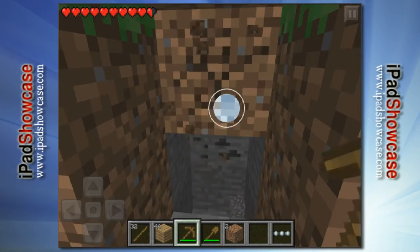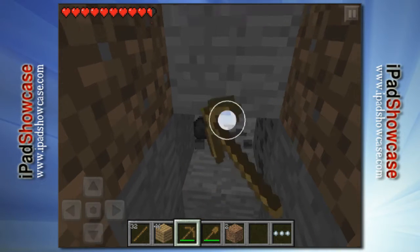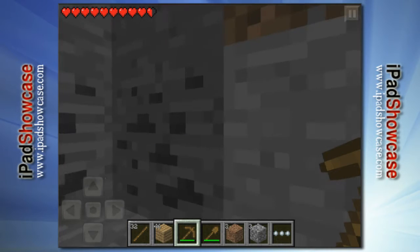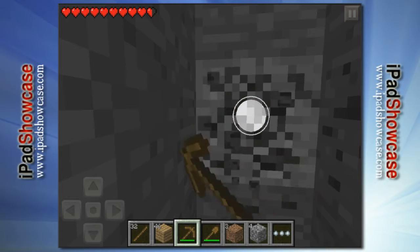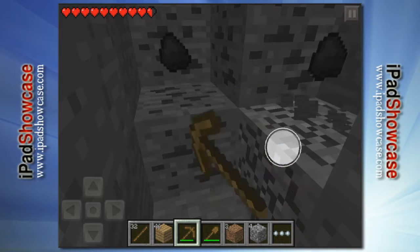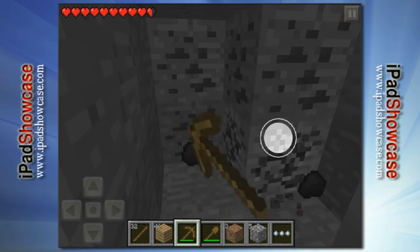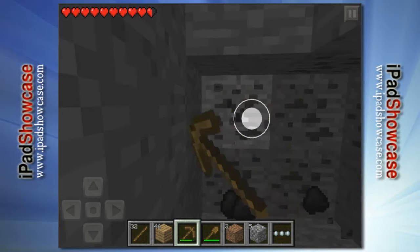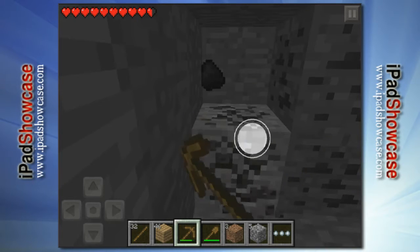Look at that — we already found coal! This block right here is coal, and obviously with coal you can use that to make lanterns. We kind of lucked out. If you didn't find coal, you could chop down wood, make a furnace, and use the wood to make coal. Found a whole hole of coal here.